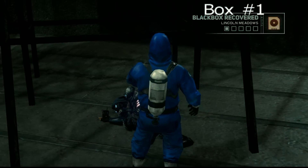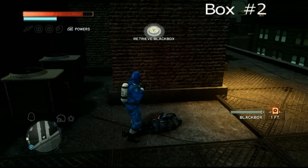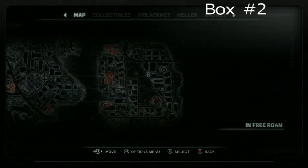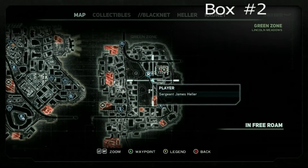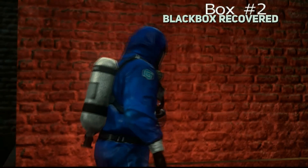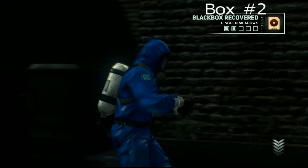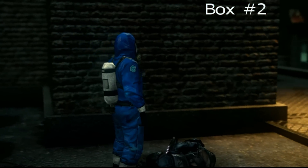Now we're going to head on right to box number 2, it's not too far away. The coordinates for that, as you can see, it's just a little bit north, are 870/1326. That is black box number 2, pretty easy to find — you just follow that main road there and you can snatch that up very, very quickly.